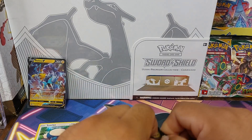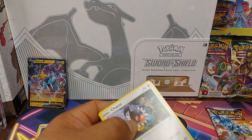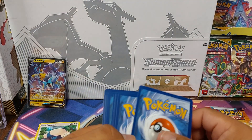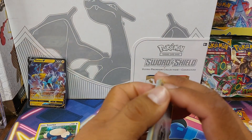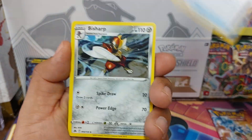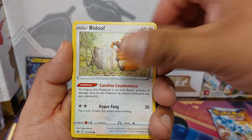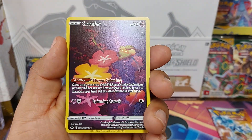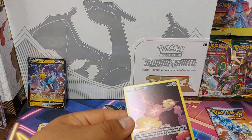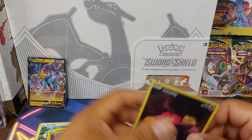Now on to Crown Zenith. I really like the pull rates from Crown Zenith — probably one of my favorite sets so far. Eiscue, Great Ball, Bisharp, Chatot, Galarian Mr. Mime, Sunkern, Bidoof, Caffeine, and a Comfey for the Galarian Gallery, and a Calyrex Holo. So we'll sleeve up our Comfey here — pretty sure I already have it, but whatever.